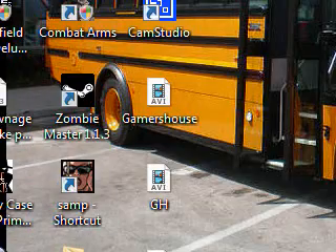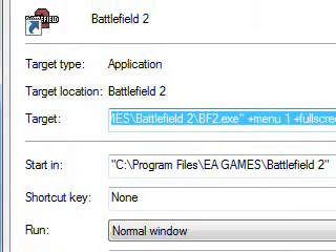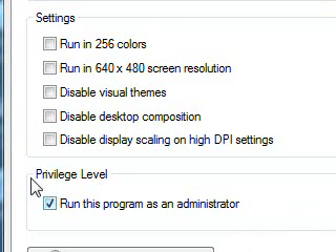Now you go to the Battlefield 2 icon, go to Properties, and you see almost the same list. You go to Compatibility and run this program in compatibility mode for Windows XP Service Pack 2. If you're a kid and you can't play the game, click this in, and your game should work fine.